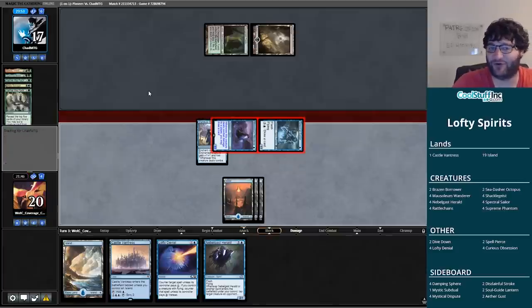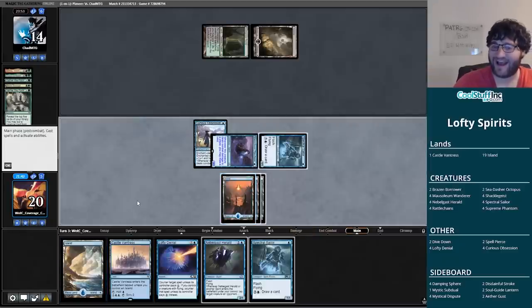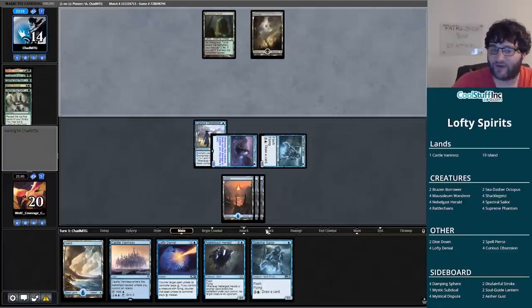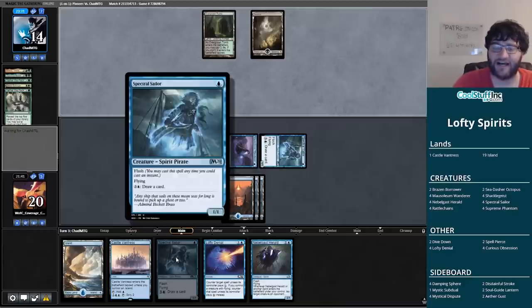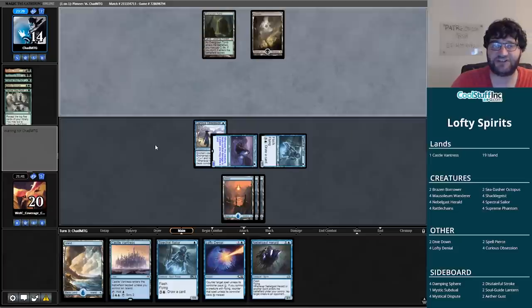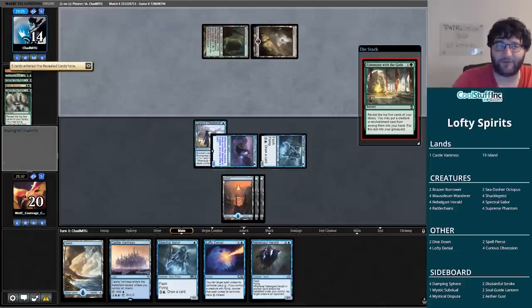What do you say we keep up that Lofty Denial for the Soul Flayer? Drawing that Spectral Sailor is pretty nice all around. The way this turn is going to work: our opponent either taps out and we add a Nebelgast Herald to the board, or they go for a big Soul Flayer with scary abilities and we Lofty Denial it. We'll still be mana efficient — add another body to attack. I don't think we can beat the second Soul Flayer, but commune with the gods is not a Soul Flayer.